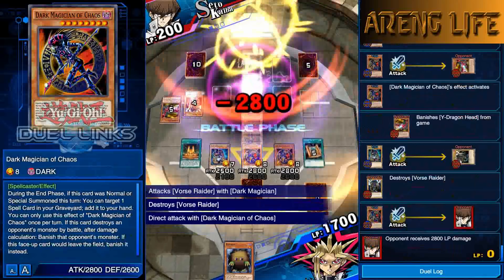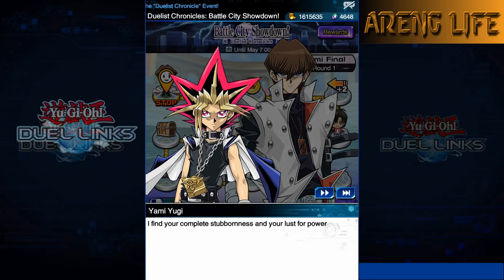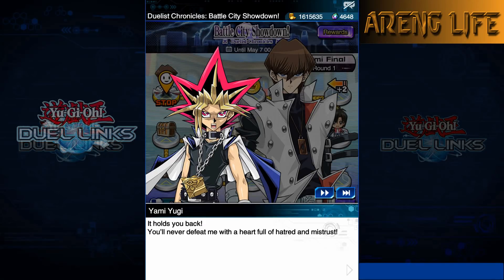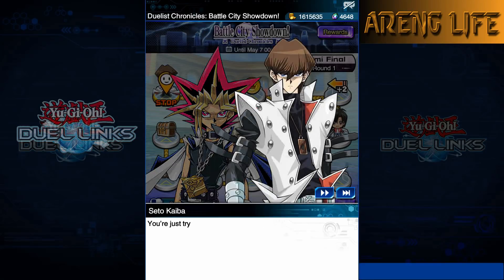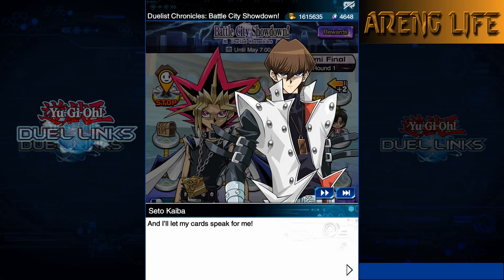We've got one more duel! Marik tells Yugi he's thrown in special twists for the Ultimate Shadow Game. He shows Yugi both Mai slowly slipping into the shadows AND the other Yugi spirit - when a monster attacks Yugi, he not only feels real damage but loses a piece of himself to the darkness for every life point lost. And on Marik's side, his good half stands in as a shield - if Marik loses, the good Marik gets erased.